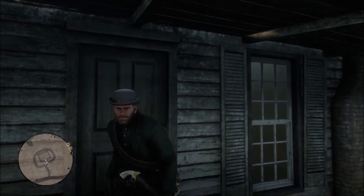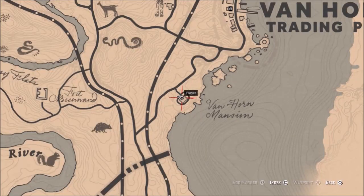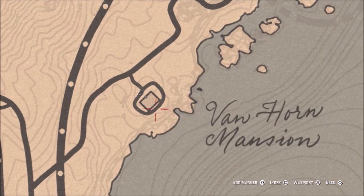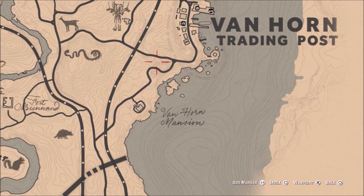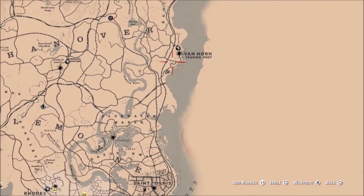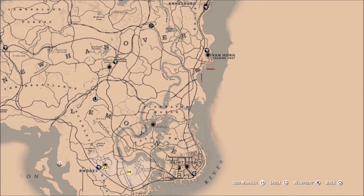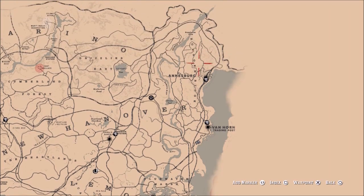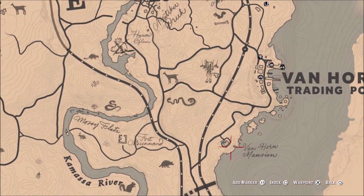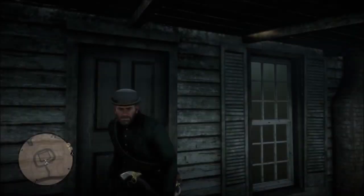If you do not recognize the house we are at, it is the Van Horn Mansion. Right here there is a square inside the oval just underneath the Van Horn Trading Post — far east side of the map, between Saint Denis and Ansburg right up here. That is where we are.